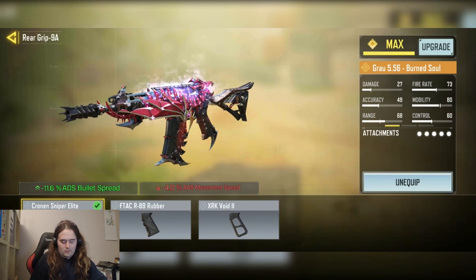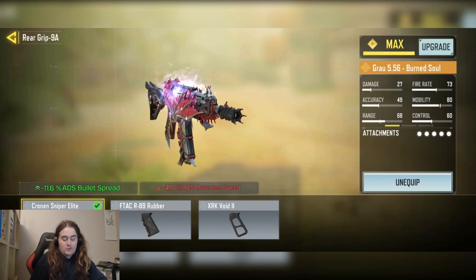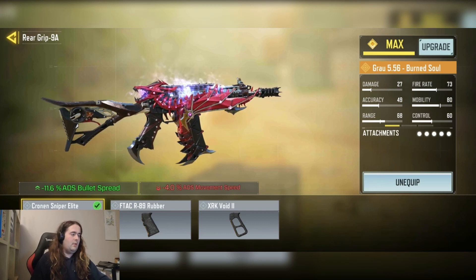We have the 50 round Denimag with a plus 20 mag capacity. And finally, we have the Cronin Sniper Elite Grip Tape for the minus 11.6% ADS bullet spread.